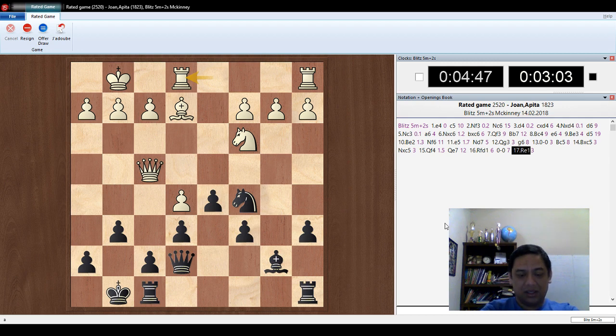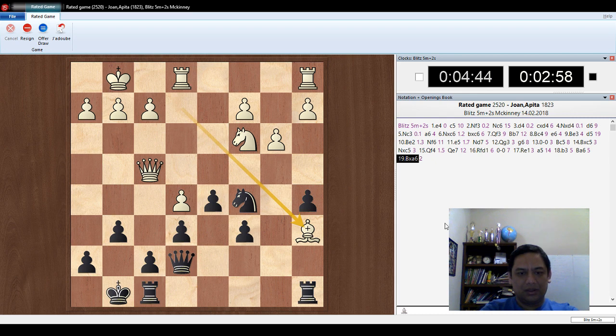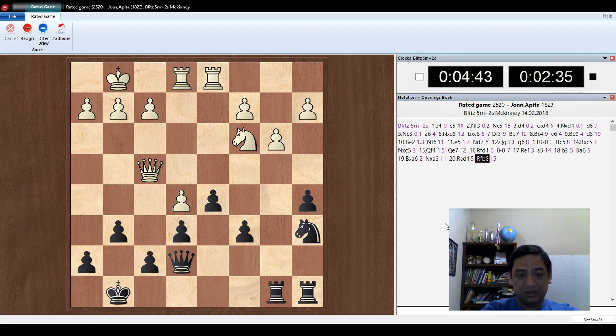It looks like I want to move A6 to A5. The idea is to exchange my bad bishop. I'm going to play bishop B7 to A6, bishop takes A6. I'm planning to use my knight to capture that, so I can jump to B4. C5 to A6, knight takes A6. But I'm running out of time. F8 to B8 because I'm planning to move my pawn to C5. Let's try A6 to C7.